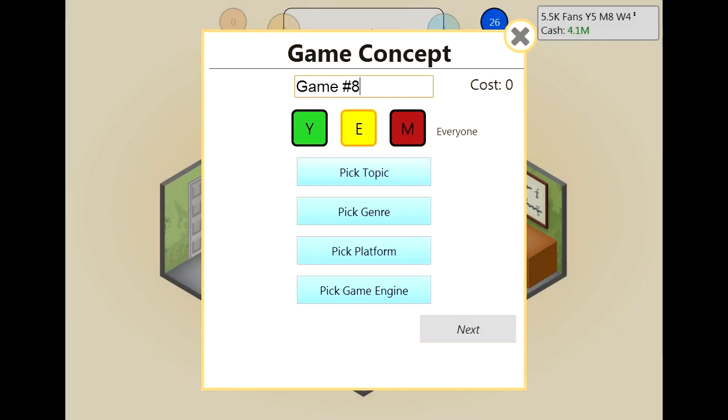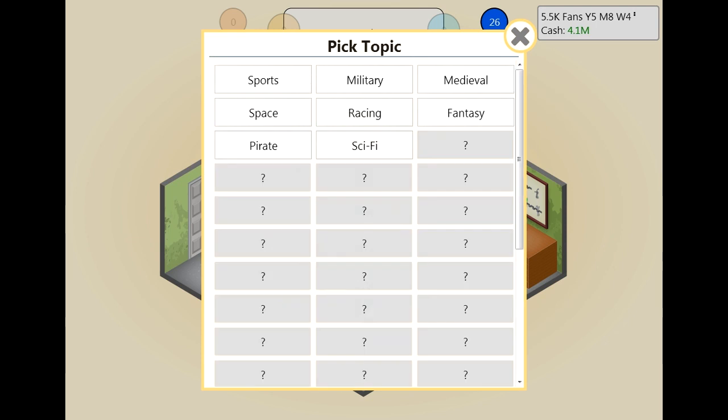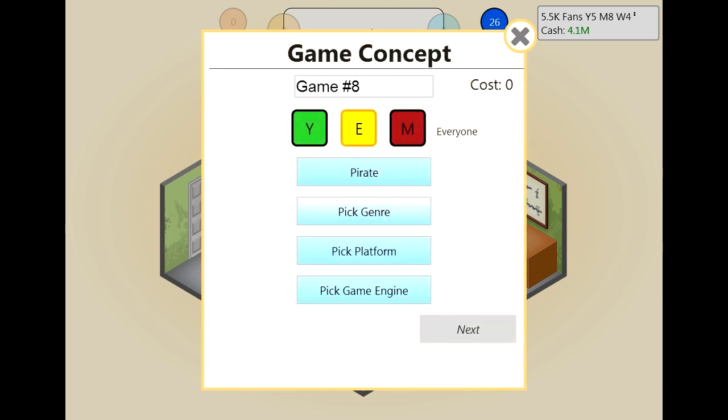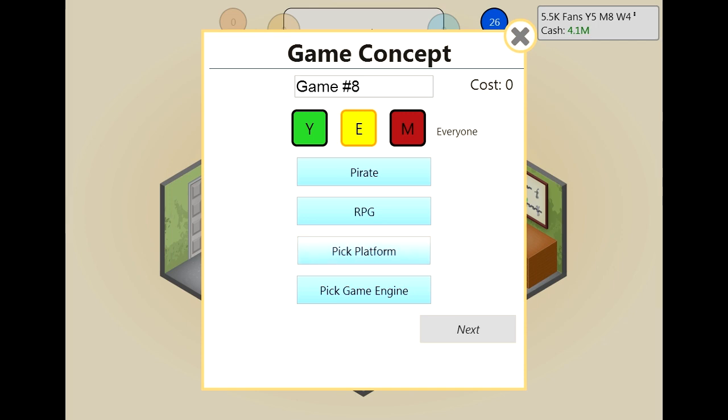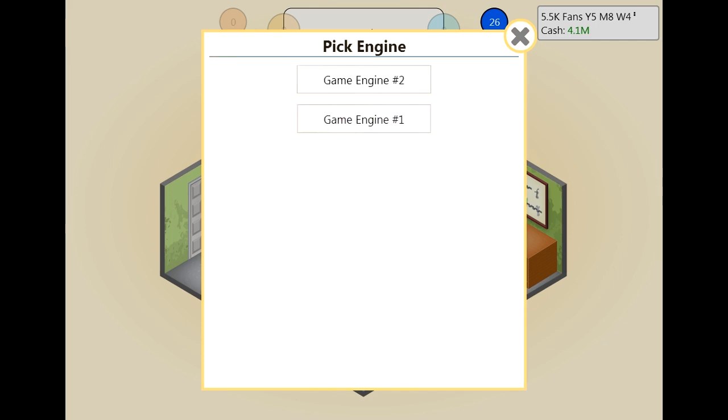Let's develop another game because we have 26 research points right now. 11 was the number we were getting before for trash games, but that was a topic we had already done. This time we're going to do pirate and RPG — because that's not a good combination. Action was the one we did last time. Again on the PC for its low development cost, and with game engine 1.